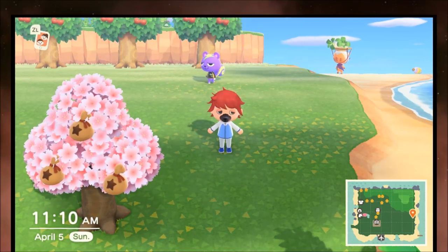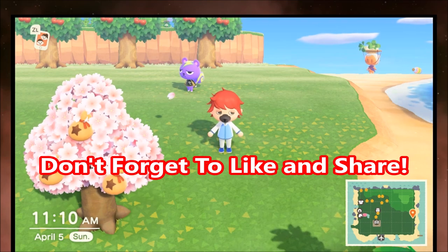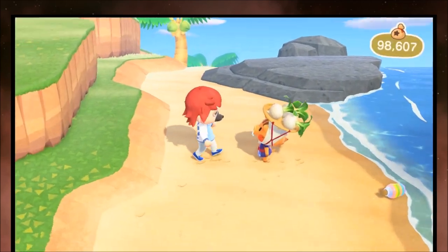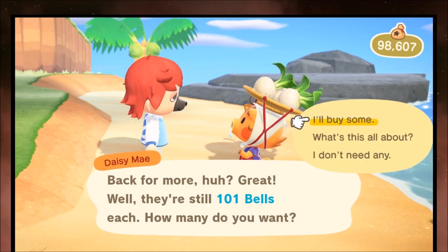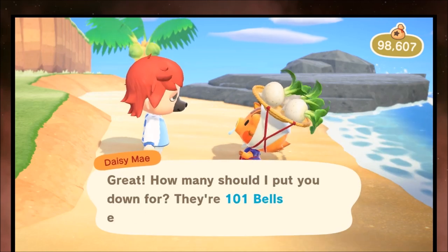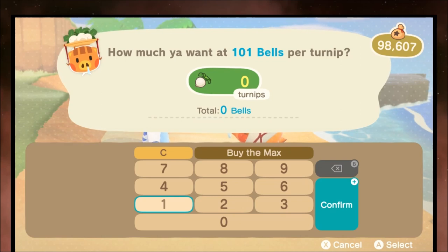This is your guide to turnips and playing the stock market in Animal Crossing New Horizons. The first thing we need to do is get some turnips so we can play the stonks on Sunday. This character will appear on your island - her name is Daisy May - and she'll offer a random price. This time we have 101 bells. When you buy turnips, you can only buy them in batches of 10 at a time.